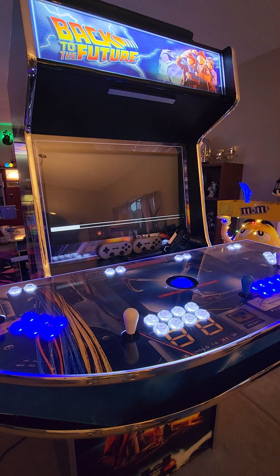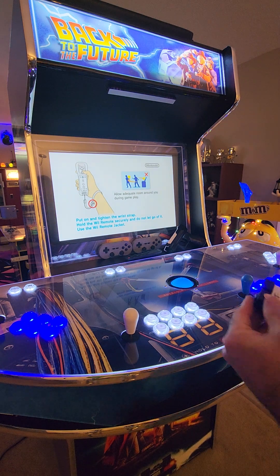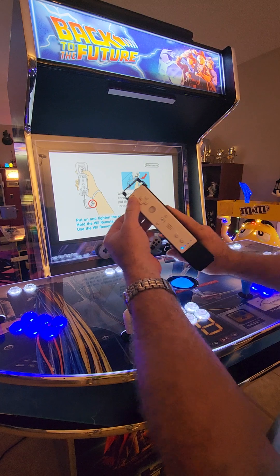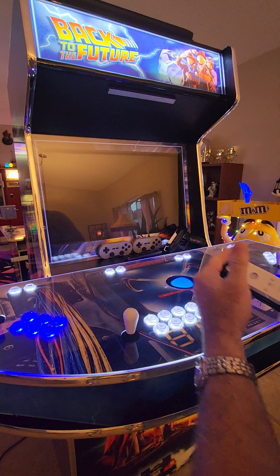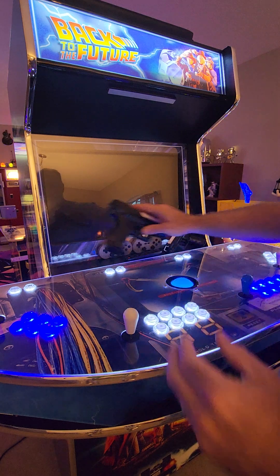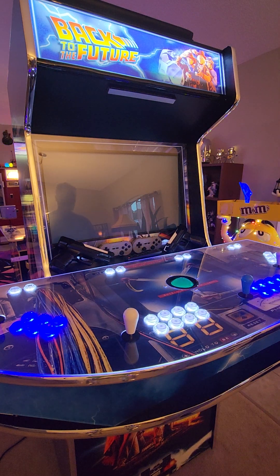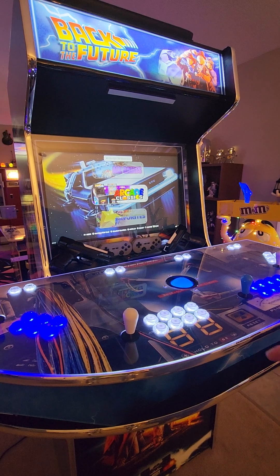Once you've decided you're done playing the Wii and you don't want to play gun games anymore and want to get back to your regular arcade games, same thing again — just hold down your power button. That shuts off the Wii and automatically brings you right back to your computer running all of your arcade games. Just takes a second for it to pop back up, and we're right back where we started.